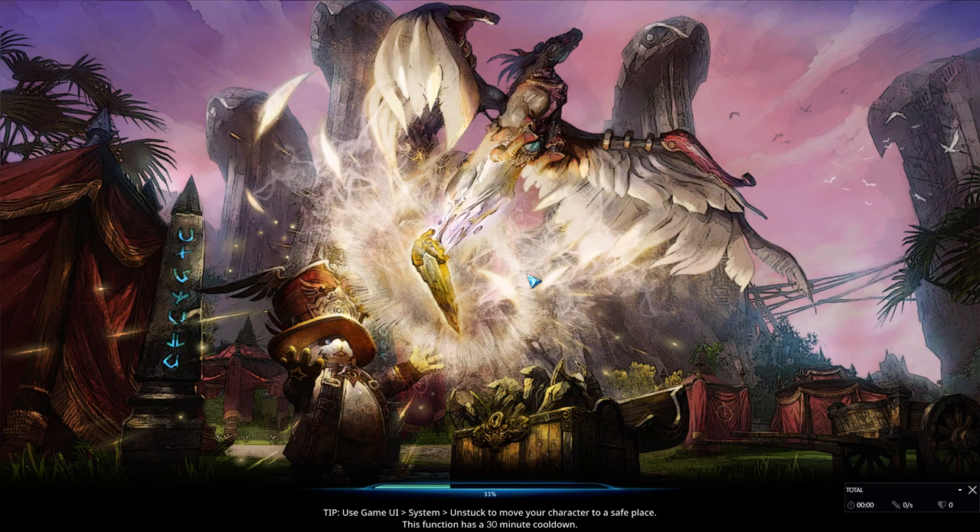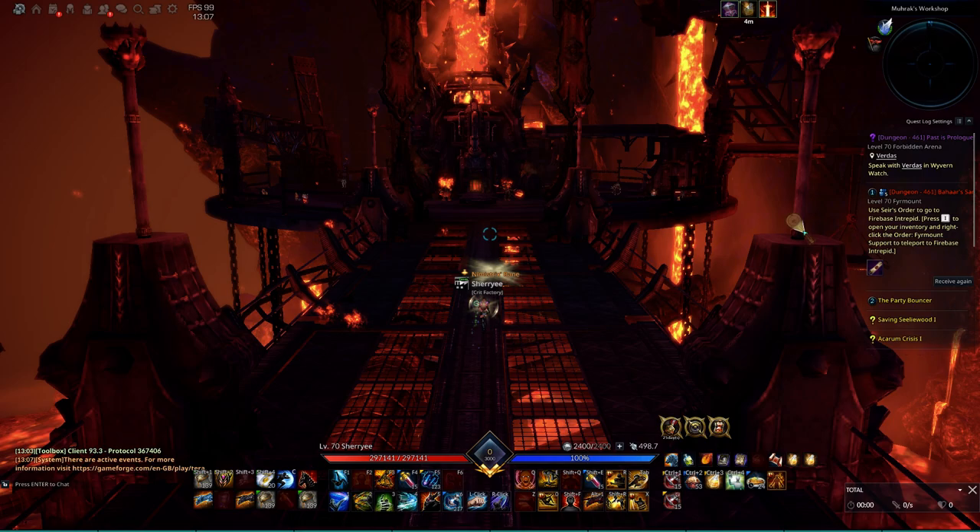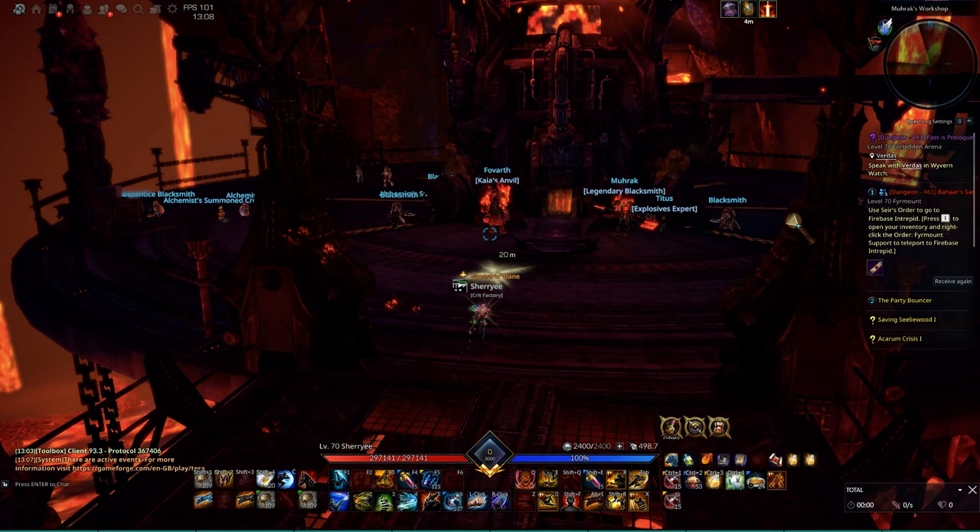There are two ways to make the Kaya's gear. In both ways you will need an Annihilation or Dark Light gear. It's possible with Eternal but it's not really worth it, so just skip it if you really want to make Kaya's gear.